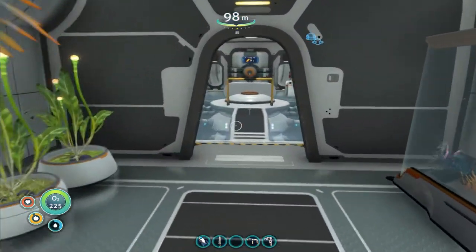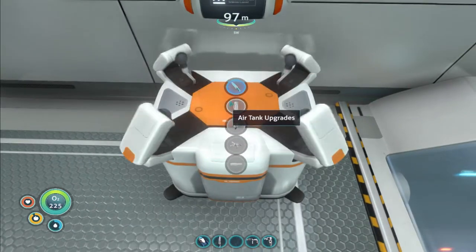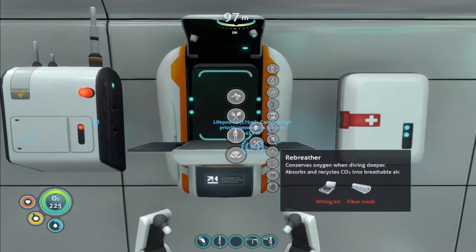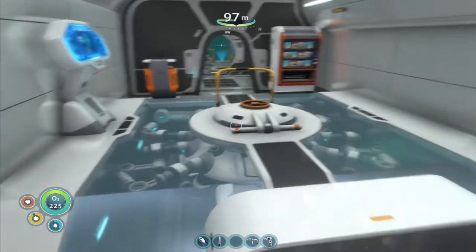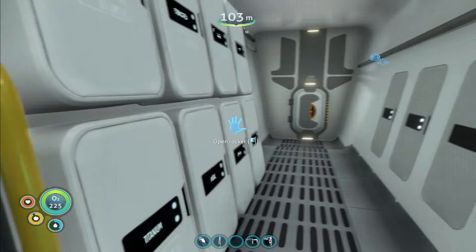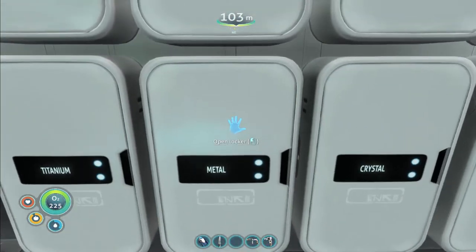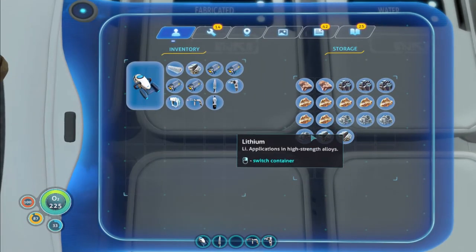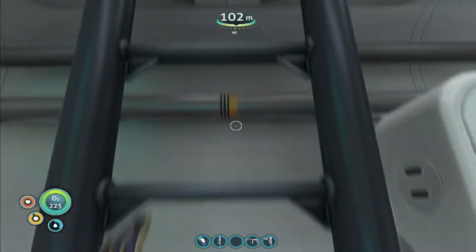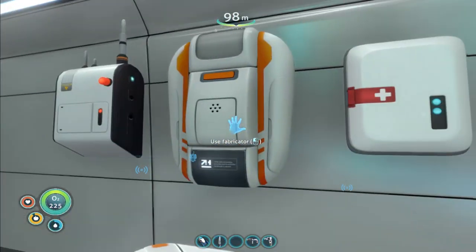You know what, I totally forgot — we should be building the rebreather. You guys told me in the last episode that I need to build it. What do we need? Equipment — rebreather is a wiring kit and a fiber mesh. I have a fiber mesh, and I have enough silver to make a wiring kit. So let's go ahead and jump down here real quick.